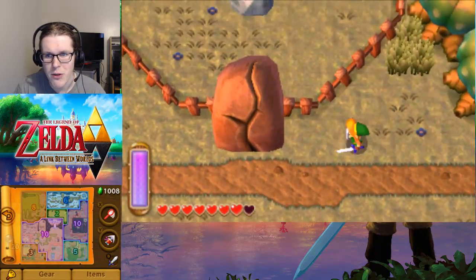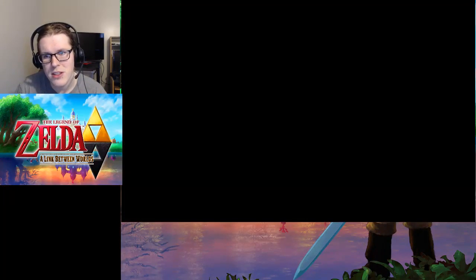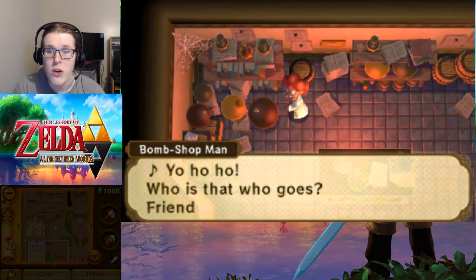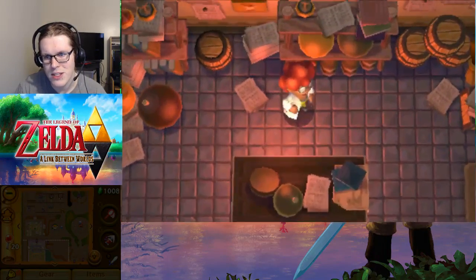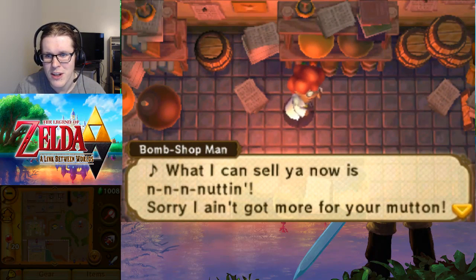We've got another one right in here. Unfortunately, we can't get into this place directly so we gotta go into this place and just quickly run to the right. The NPC says: 'Yo-ho-ho! Who's it that goes? Friend or foe? For bombs you seem to be searching — well then, like me to my researching. All I can sell you now is nothing.'